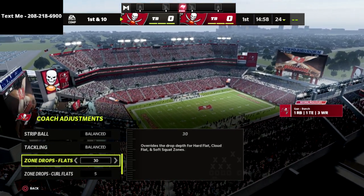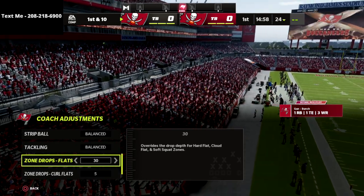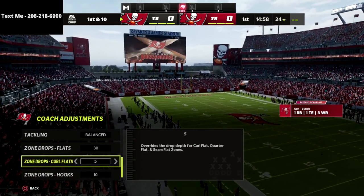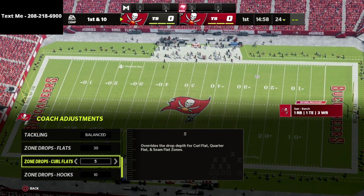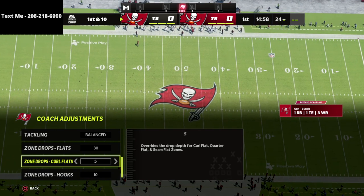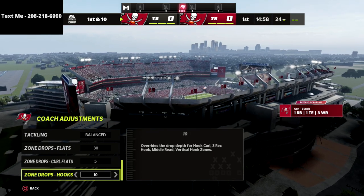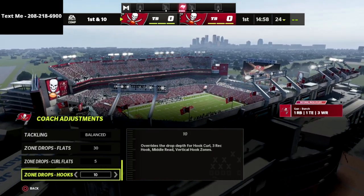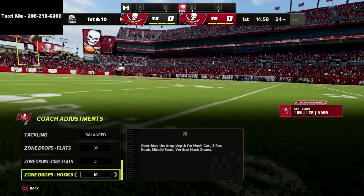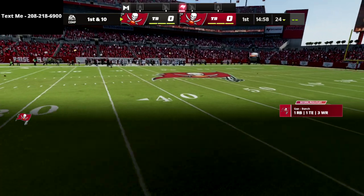Zone drop flats we're going to put to 30 yards — that's going to be a big feature to help us stop the crossers and corners. For people that like to throw quick to the flat, I put curl flats on 5. It's not always going to stop a flat route but does a decent job stopping flat routes and running back in routes. Hook curls go on 10 — if I ever use yellow zones, though you could also leave these on default or 5 yards.